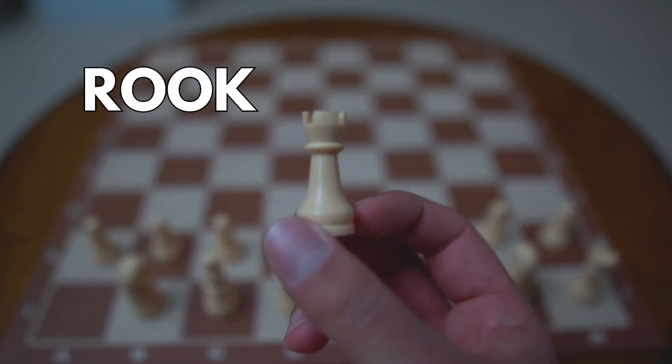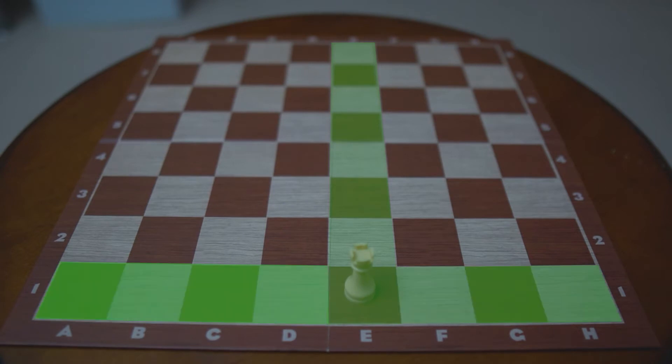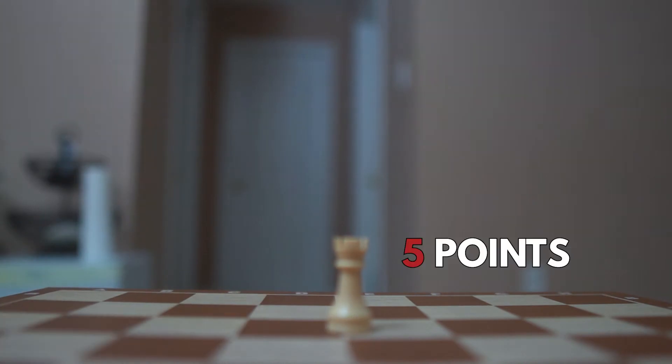Next we have the rook. Rooks can move as far as they want, but only forwards, backwards, and side to side. Rooks are very powerful pieces and have a value of five points.